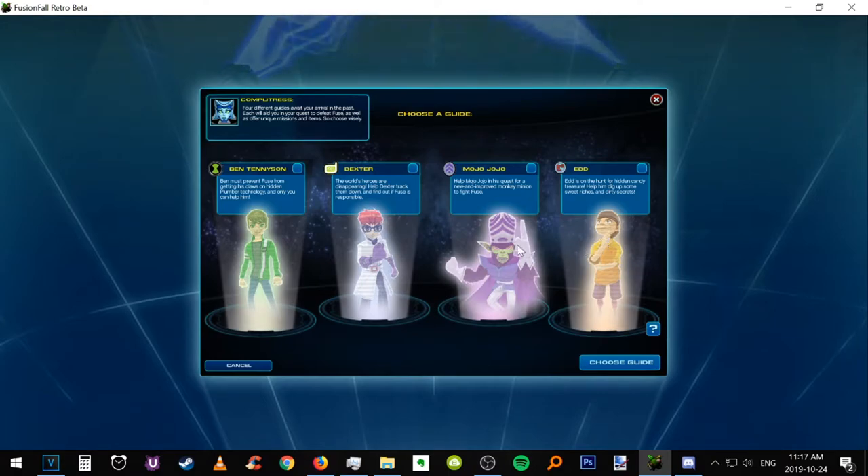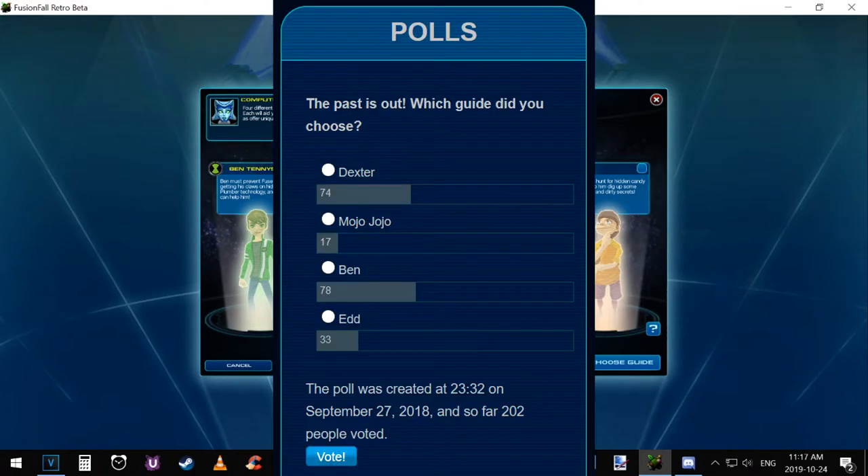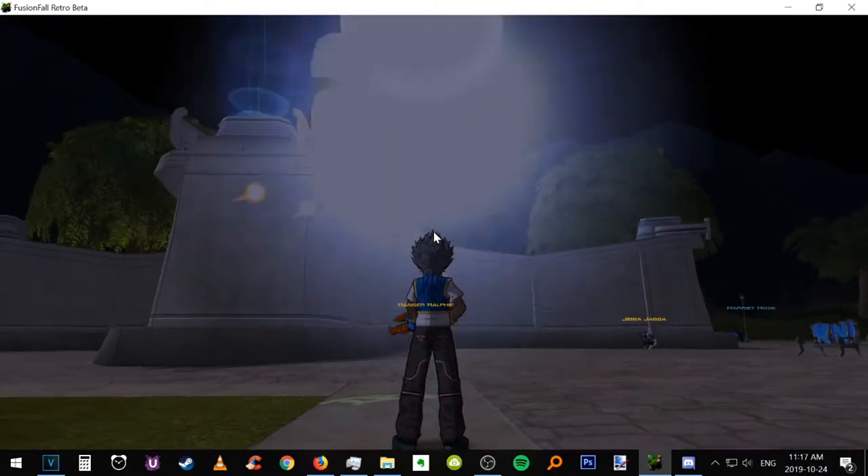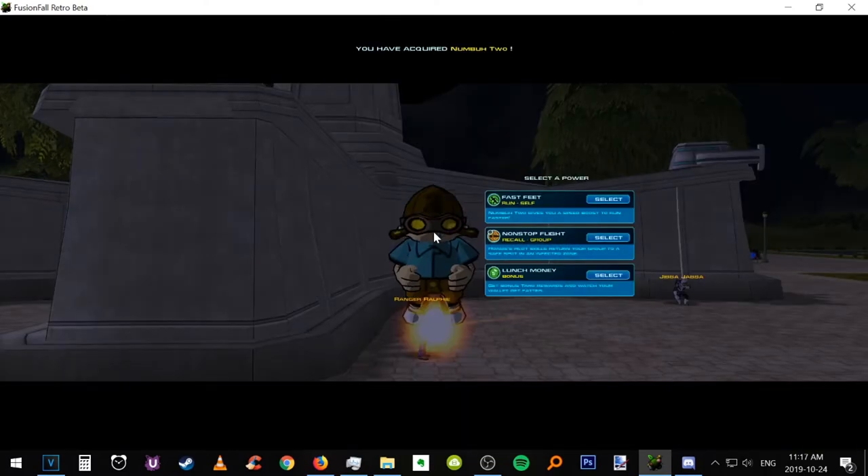Out of the four characters — Ben Tennyson, Dexter, Ed, and Mojo Jojo — the most popular is Ed at number three and Mojo Jojo at number four, according to the FusionFall wiki. I'll choose Ben Tennyson.